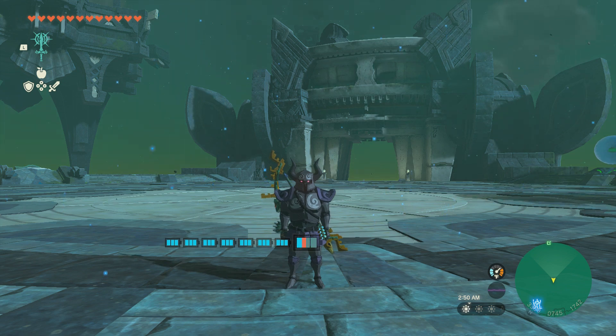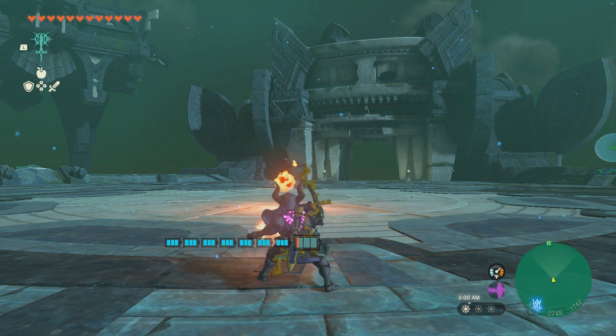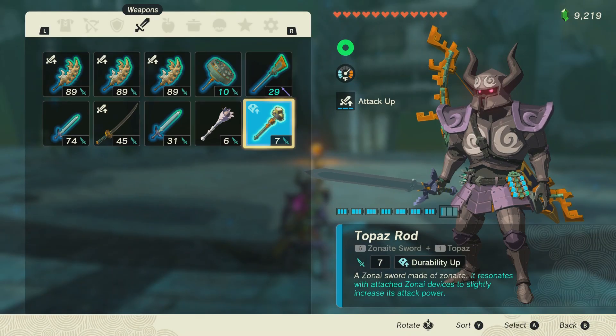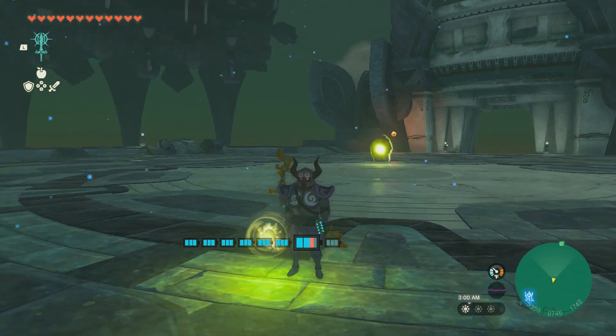I'm going to show you a really simple variation of the glitch that lets you use multiple weapons at once. I'm going to be using this master sword, which fires a fireball. I'm also going to be using this topaz rod, which shoots lightning. We will be using these at the exact same time.